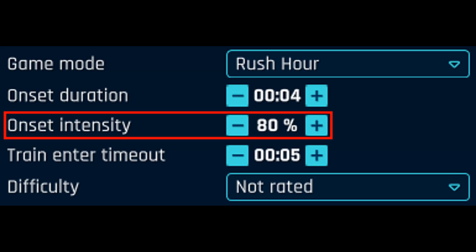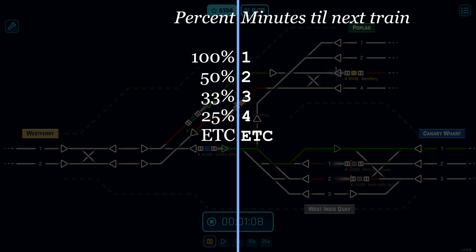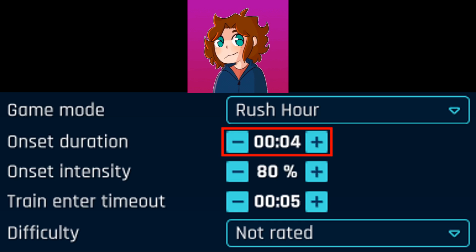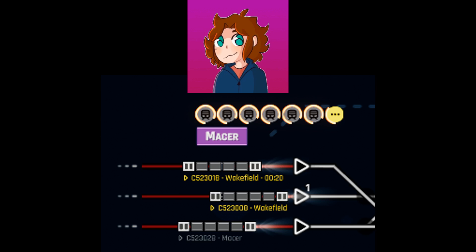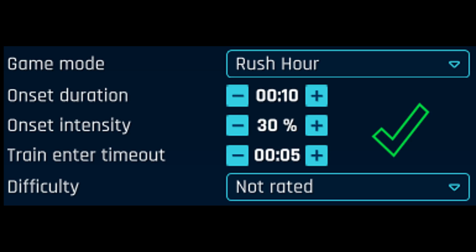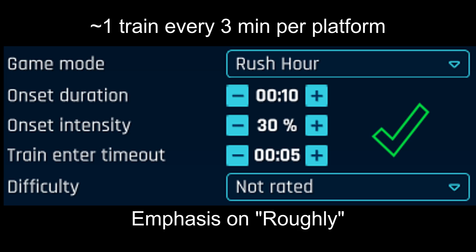I want to talk about Onset Intensity, which is set to a whopping 80% initially. 100% intensity means one train will want to spawn per platform per station every minute. 50% intensity means a train wants to spawn once every two minutes. And 33% intensity is once every three minutes, and so on. The default of 80% leads to a high train density and means you can't really have trains spawn for very long without the map becoming impossible very quickly. However, just one sudden burst of trains really isn't all that interesting — you really want to have a longer Onset Duration. So instead of going for 80% Onset Intensity, why not go for 30%? This is roughly one train every three minutes per platform.